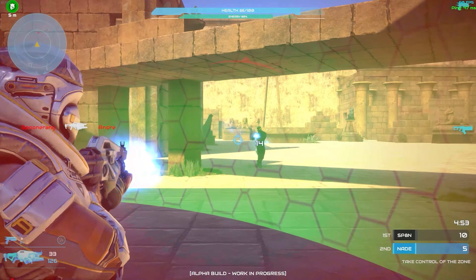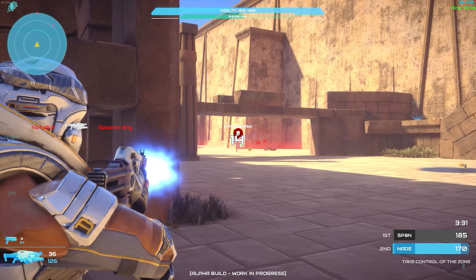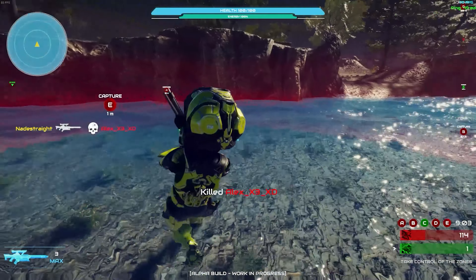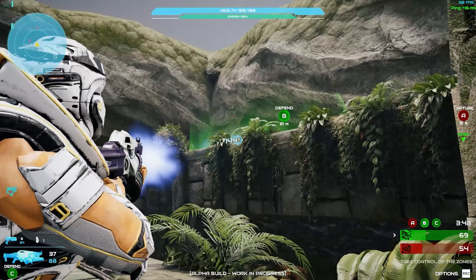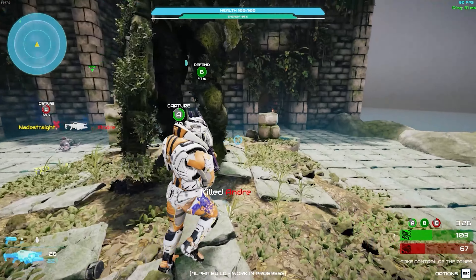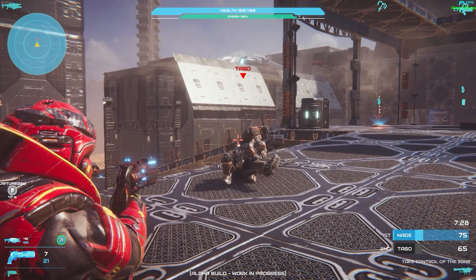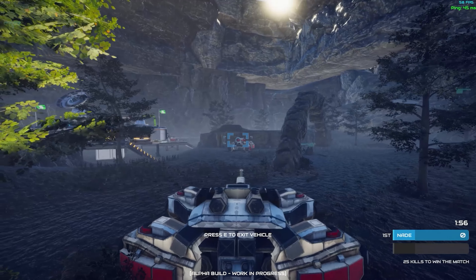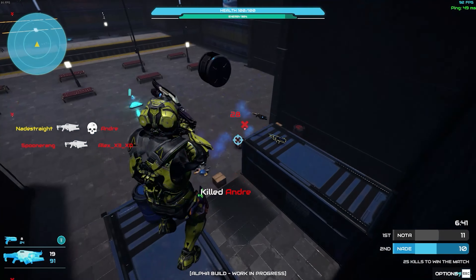Thanks for watching the video. If any of you are interested, I am making a third-person arena shooter — you can wishlist it on Steam. It's called Cross Planet, inspired by Halo, Quake, Unreal Tournament, Mass Effect, and Destiny — loads of different sci-fi games. It's online multiplayer, and we've got a playtest coming up hopefully in the next six weeks or so. If anyone wants to add it to their wishlist, you'll be notified when the playtest drops, and I'll see you there. We also have a Discord server, so consider joining that — you can talk to me, the devs, and the rest of the community. Thank you very much. Goodbye.